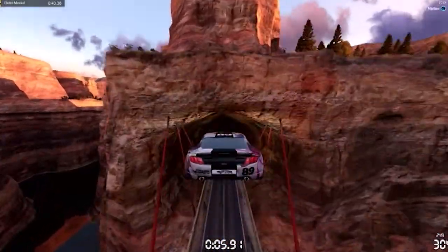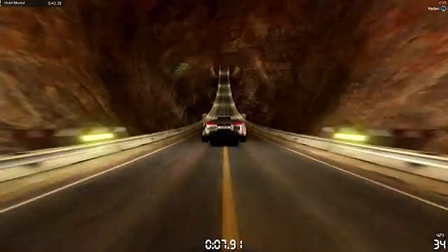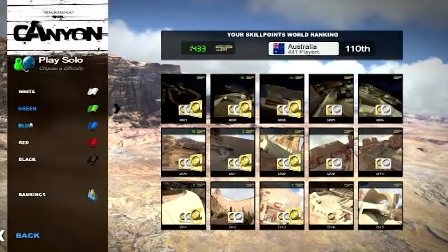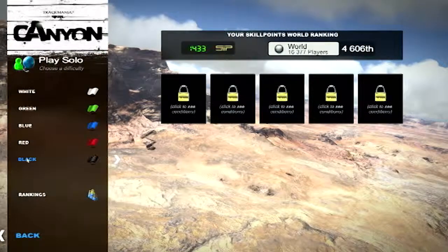Trackmania traditionally offers a bunch of different game modes: racing, puzzle, platformer and stunts. Only this time there's only one mode and that's just racing. It's weird they've taken all that other stuff out, but we'll get to that in a bit. There are still multiple tiers to get through, though, starting with the easiest white tracks through to the most difficult black tracks.